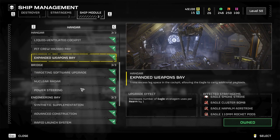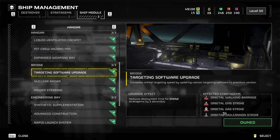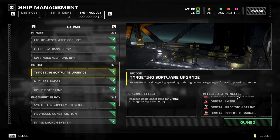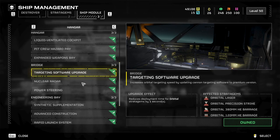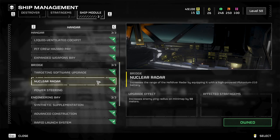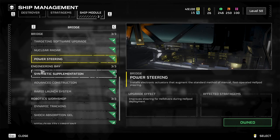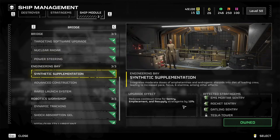'Targeting software: reduces orbital stratagem deployment time by one second' — an extra second isn't a big deal, it's fine. 'Increased enemy ping radius on minimap' — mostly useless; you'll see enemies with your eyes before you see them on the map. 'Improved steering for helldivers during hell pod deployment' — this is awesome. This'll get you anywhere you need to go — land on bile Titans, on heavy armor, behind enemy lines or way back. It gives you a lot of options and options are always good in combat. Highly recommended.